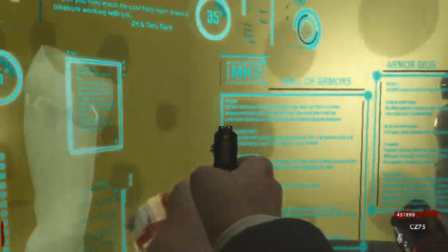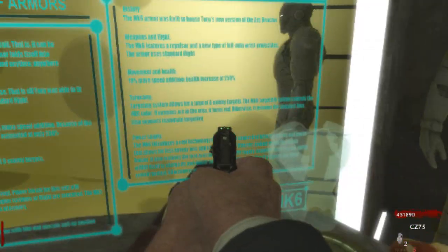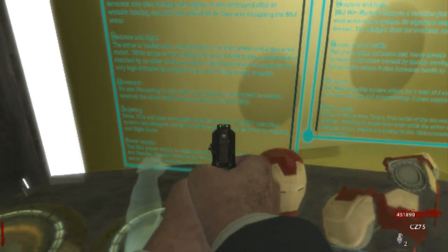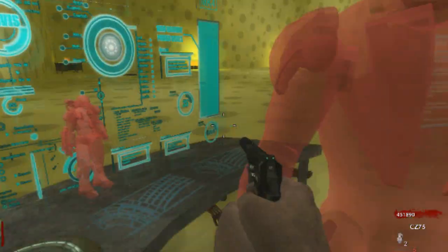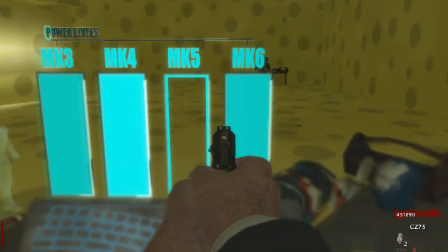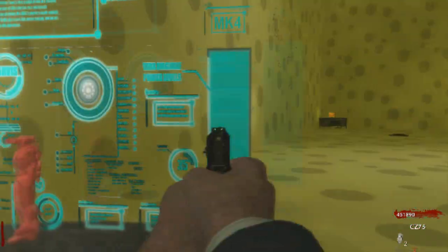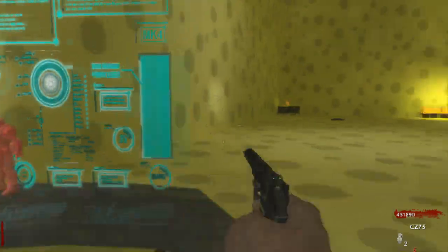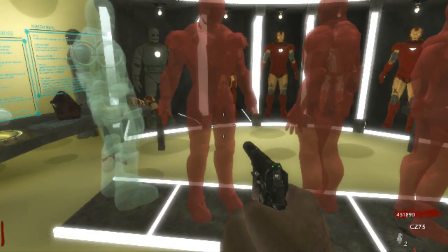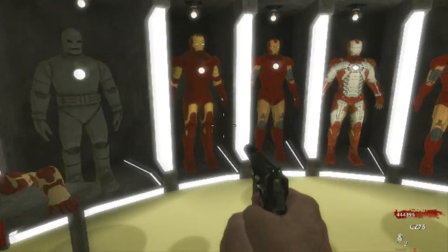All these computer screens give detailed accounts of all of the armors' history, weapons, flight, movement, and targeting. These screens right here keep track of the power levels for all the suits listed, as well as the War Machine suit — those are live power levels keeping track at all times whether you're in the suit or not.